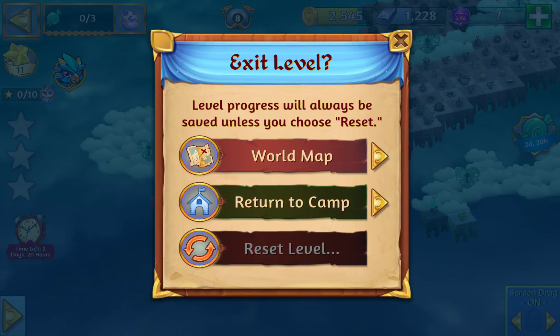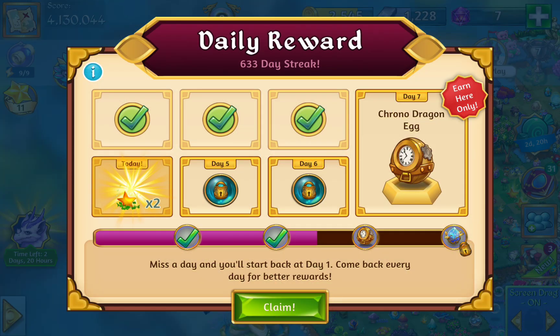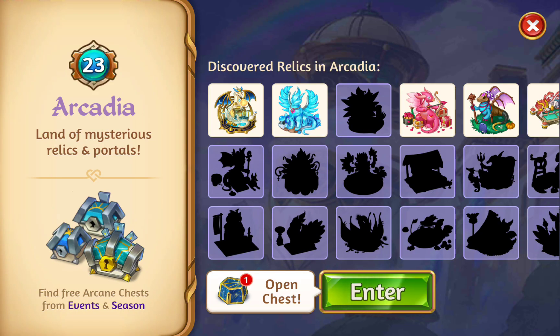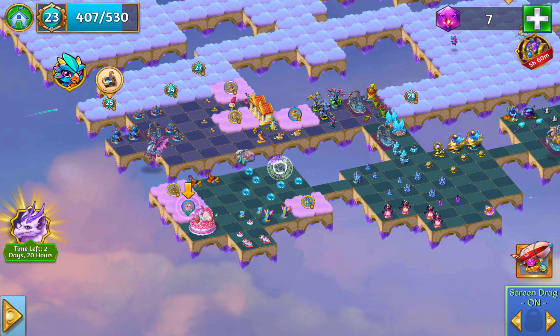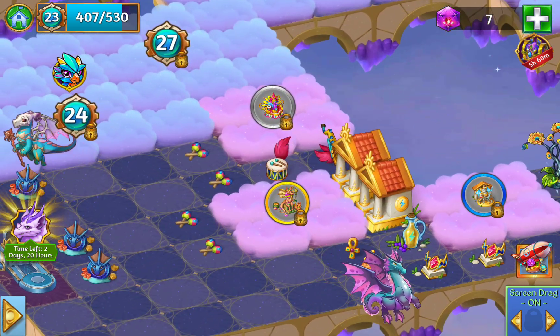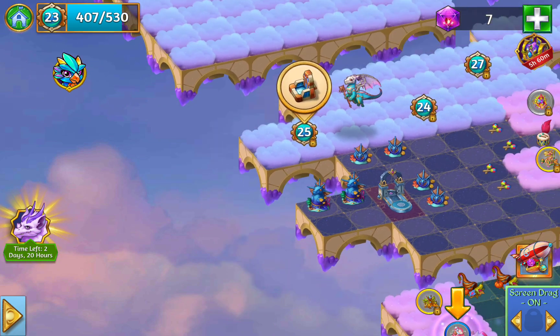But before I get into that, there's something that also happened recently in camp that I want to talk about as well. Look at this — Arcadia's coming along. For quite some time now they've been doing these chest offers in Arcadia. I haven't been getting any of them, but it's still nice to figure things out. I've opened up an area to get the Samba Dragon totem. But that's not what I wanted to show you — what I wanted to show you was in camp.